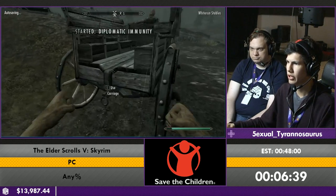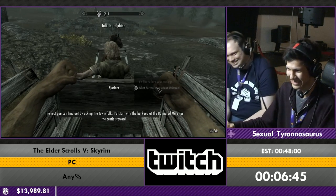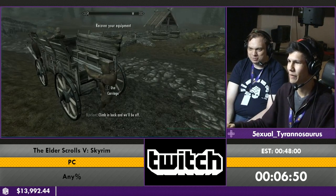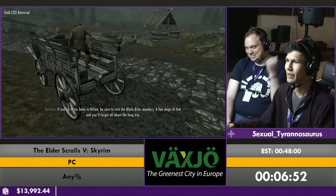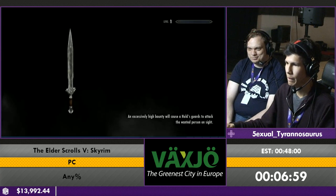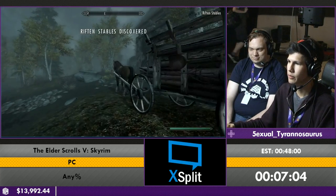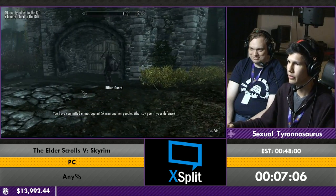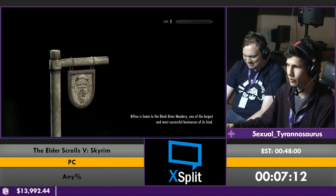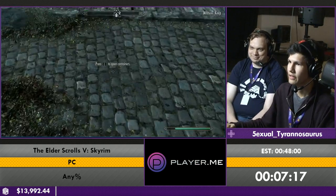So now we're on Diplomatic Immunity. But A Cornered Rat is also triggered, so we could just go do that. As well as punching guards, we can just punch horses as well. We're just gonna give them a nice little punch and get arrested. Horses are actually worth a lot more gold than guards. It's like five extra gold — it's a very valuable animal.